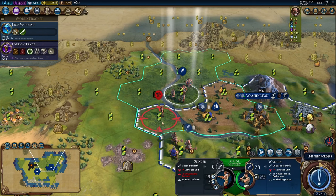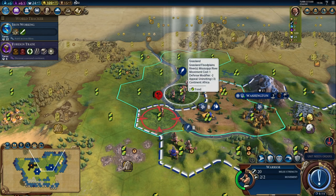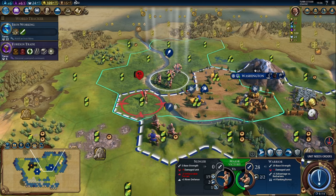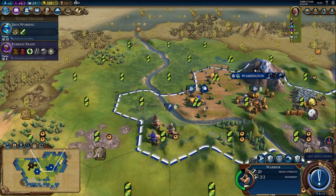I'm getting ready to clear out this slinger — it's been pretty beaten up, but I want to highlight something specific. This warrior is going to be attacking across this river, and because of it, this slinger is going to be getting a plus 5 to combat strength because they have a river defense. But because I have two warriors here and a scout, we're getting plus 4 to flanking bonus. Also the slinger's sitting in a floodplain, so they're receiving a minus 2 to unfavorable terrain. Plus they're really damaged, so this is a no-contest win.